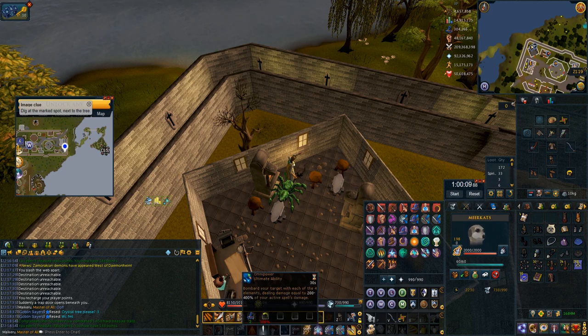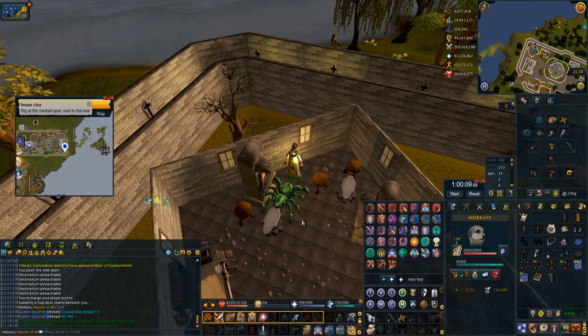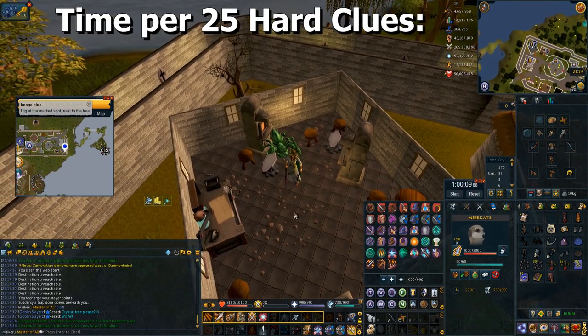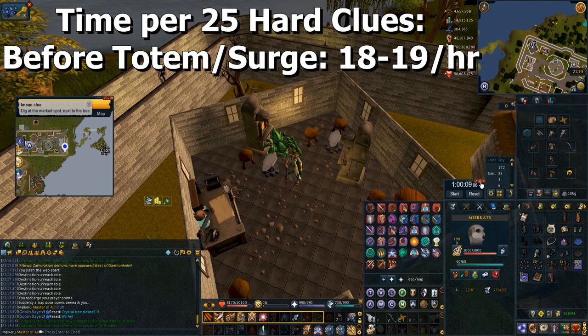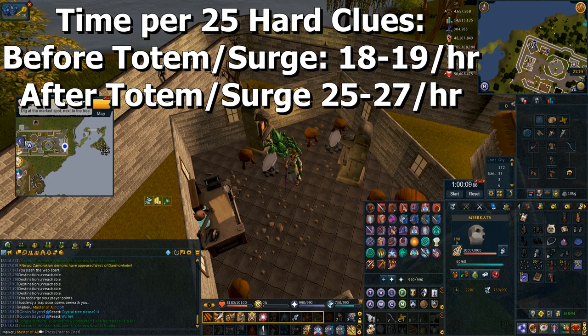We started at 31 clues and we got four left — that was 27 clues, 27 clues in an hour! To put this into perspective, before I got double surge and before I had the totem, I was getting 18 to 19 clues done an hour, averaging three to four minutes per hard clue. Now I'm averaging just over two minutes per hard clue and I'm getting 25 to 27 done an hour — that's around eight more clues every hour.